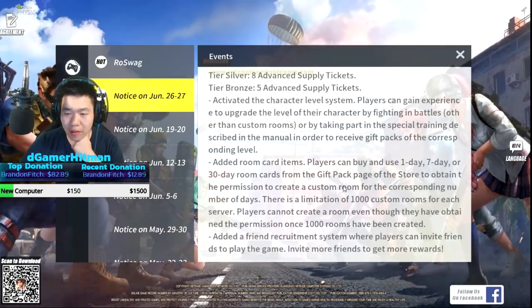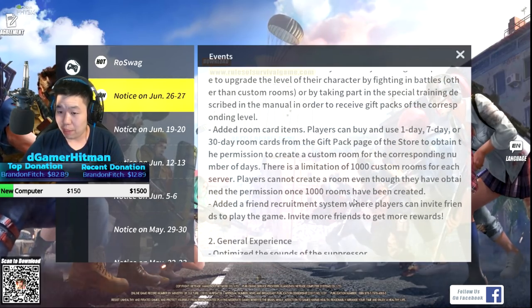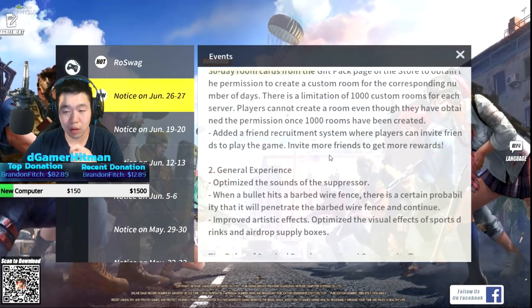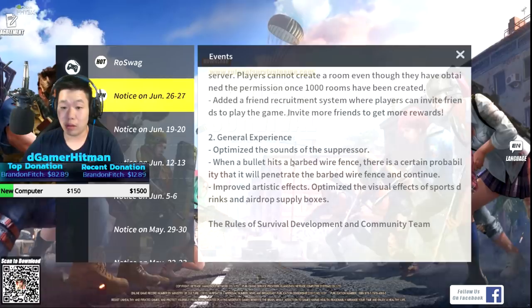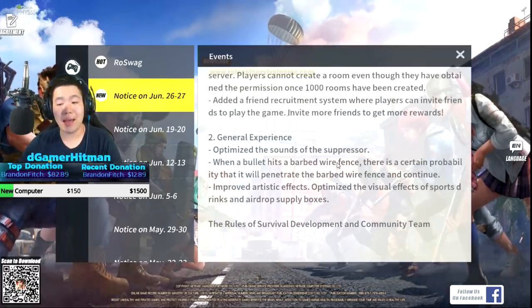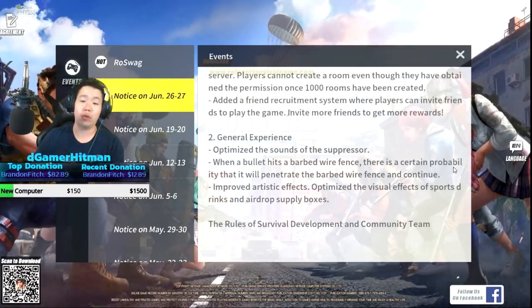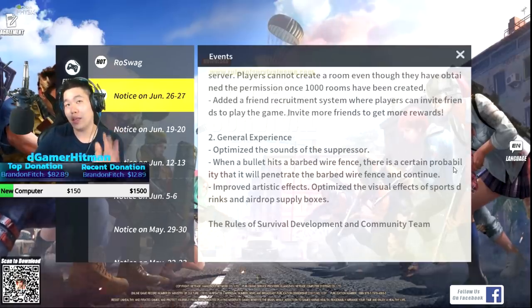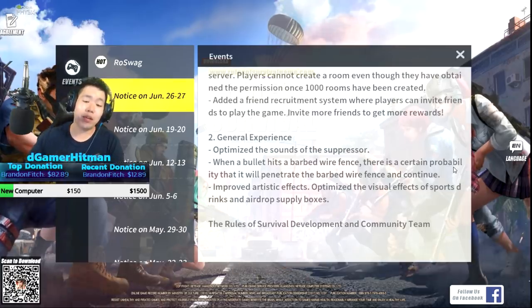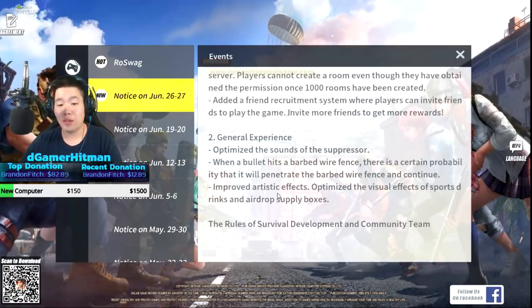They added room cards - you can buy them for custom games. There's also an add-friend recruitment system where converting friends to games and inviting more friends gets you more rewards. They optimized the sound of the suppressor. Also, bullets now have a chance to deal damage if you shoot through a barbed wire fence - that's actually kind of realistic. You can spray through fences, so you can't just hide behind them now.